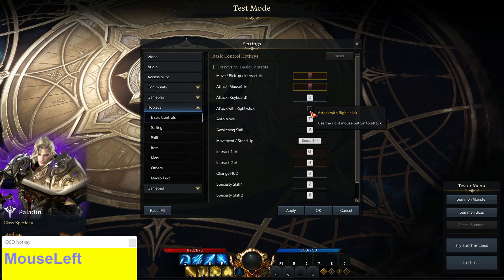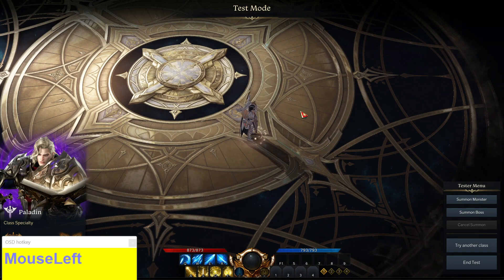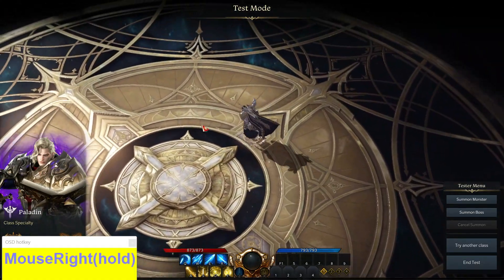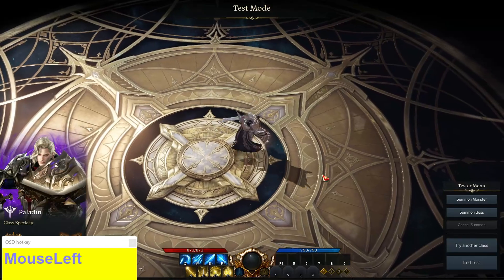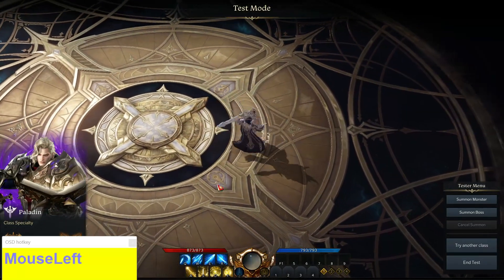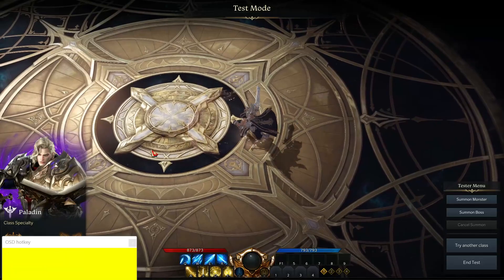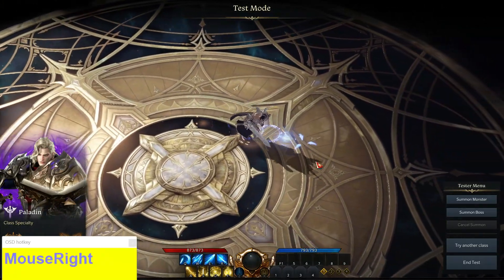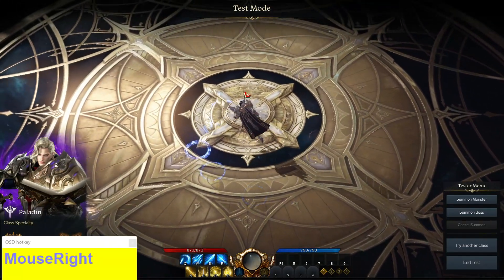I've gone ahead and unticked it, clicked OK, and now I can use my right mouse click to move my character and my left mouse click to attack. As you can see on the bottom left, I am pressing my left mouse button to attack, and if I press the right mouse button I can actually move my character.